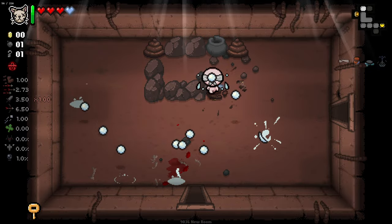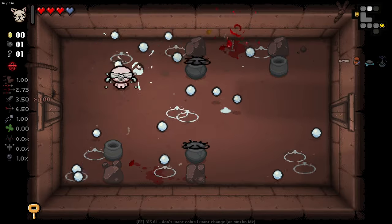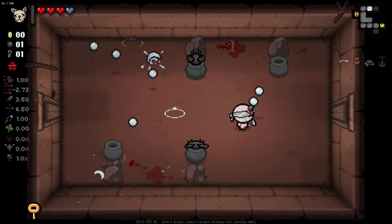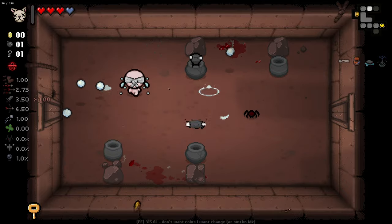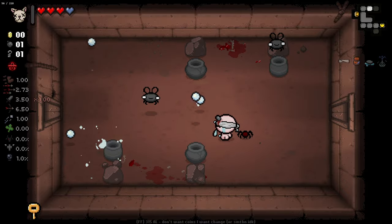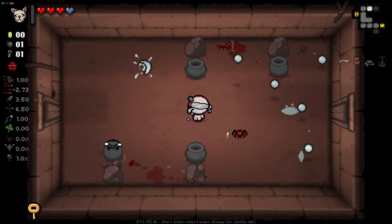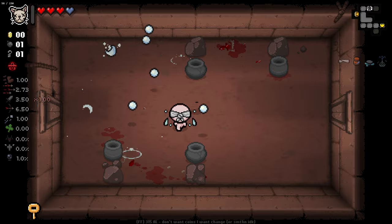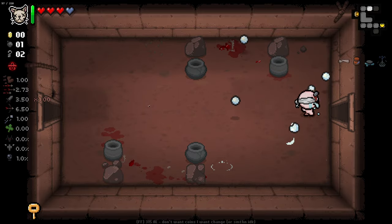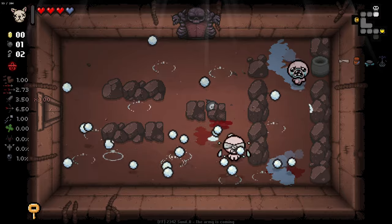We get a nice little soul heart there. So early on this is looking to be pretty powerful, especially with Tammy's head. But if we don't get damage ups, this will fall off heavily by floor three or four. We've also got the massive downside of not being able to aim, so enemies that chase us, like the spider, we're having a very hard time accurately hurting. Even though we can kill stuff reasonably quickly, that's still going to be a major problem.